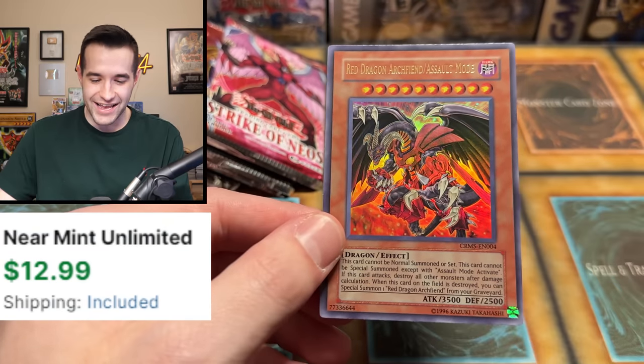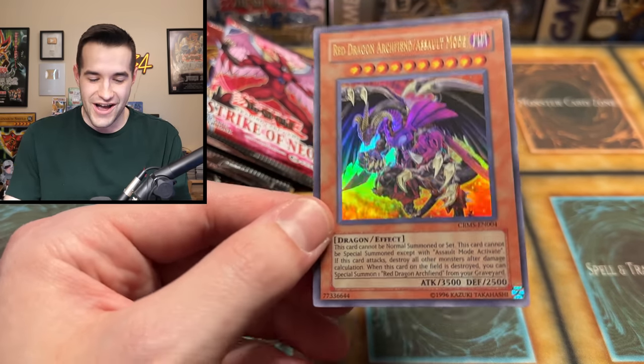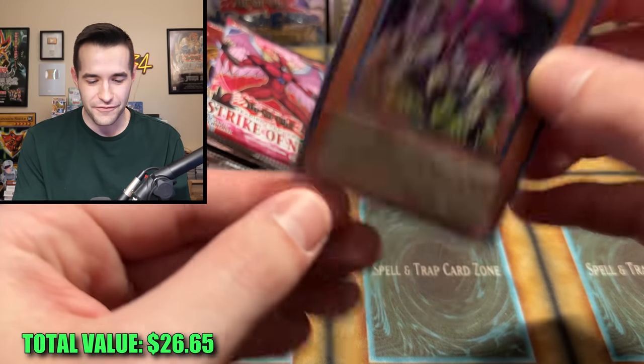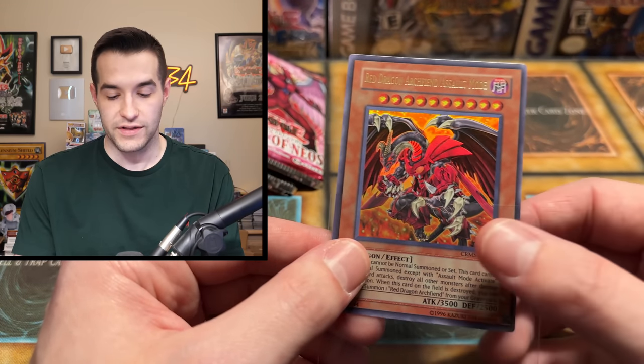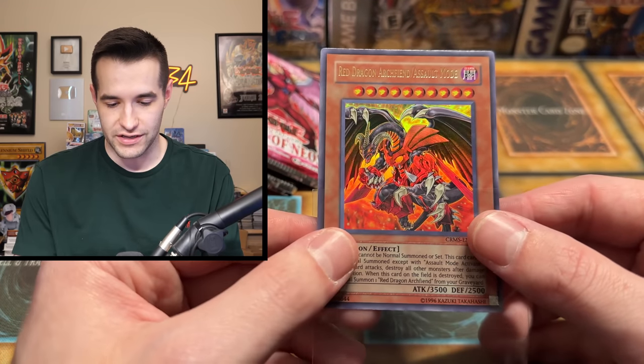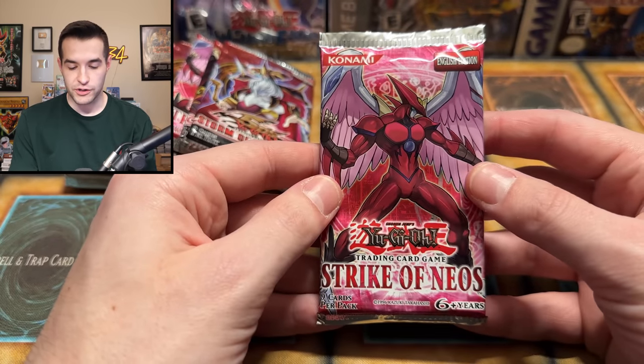Hypersynchron and... oh! A Red Dragon Archfiend - Assault Mode! Ultra Rare! Let's go! I wonder if I need this for my binder. A lot of the Ultra Rares Unlimited are like the ones that I need because they're like 2 bucks and not usually in collections as often. That's an amazing pull. There's also an Ultimate and a Ghost Rider of this, but we will take the Ultra. That's pretty cool to pull the cover card.